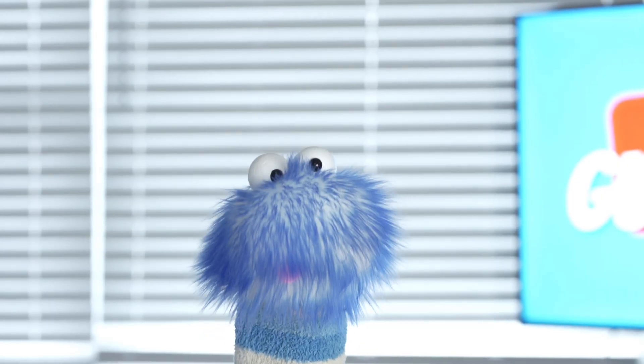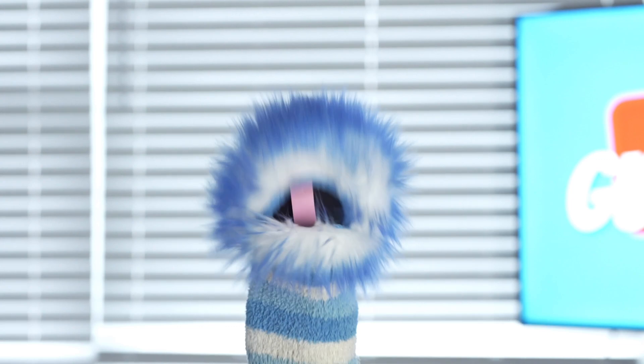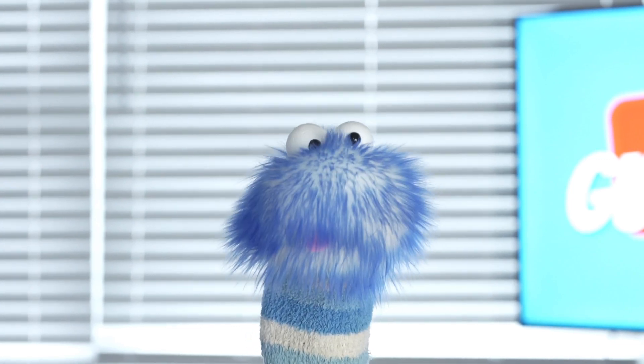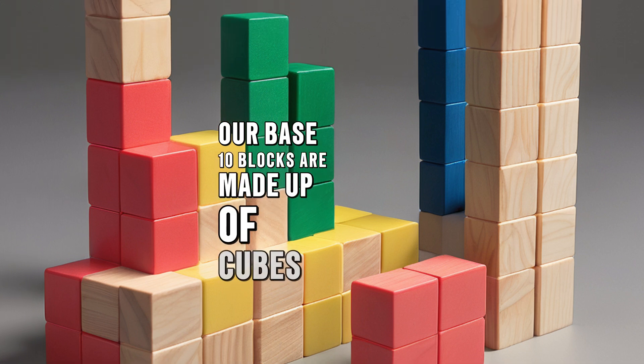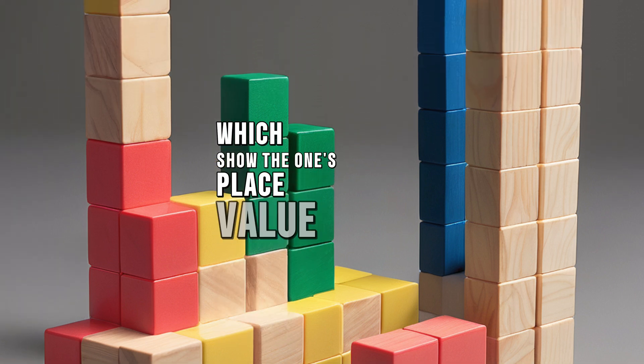Imagine we have a big treasure chest filled with our base 10 blocks. These are what they look like. Our base 10 blocks are made up of cubes which show the 1s place value.